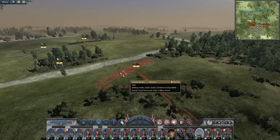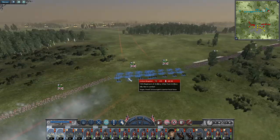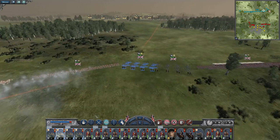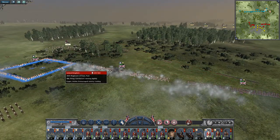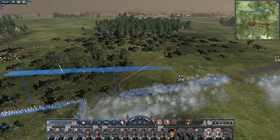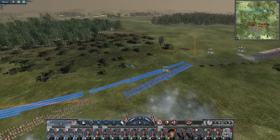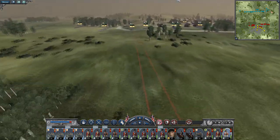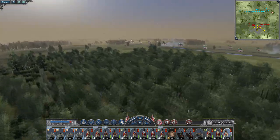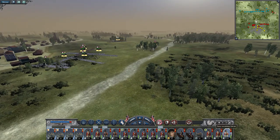Good, we managed to push the Jaeger back. They've only lost three men, but it's enough. Let's get these guys reloaded to round shot and get them to engage the Fusiliers in the distance. That's the cavalry gone. Let's reform my line, because it looks like they want to be silly and reform their line before charging in again.